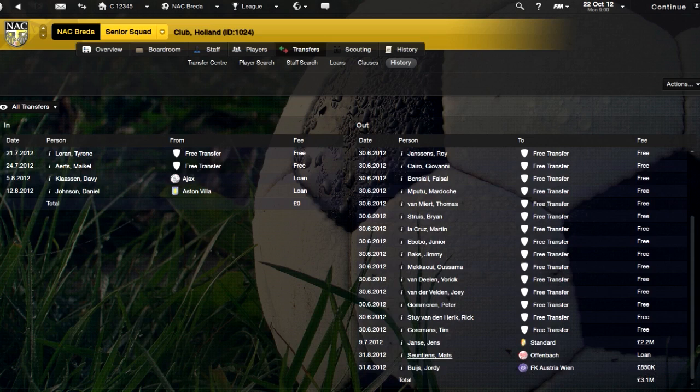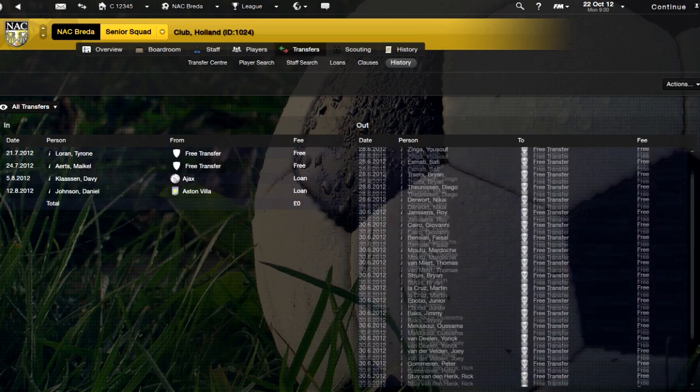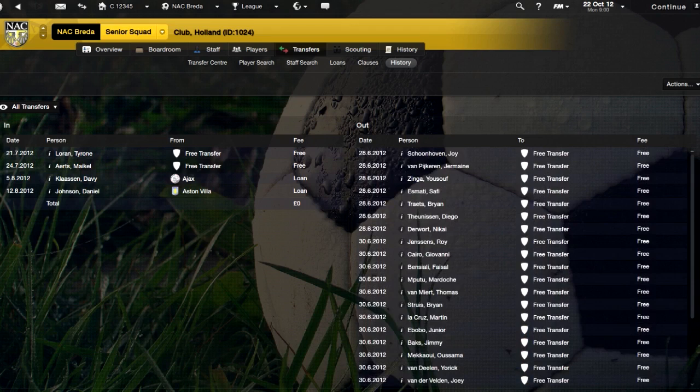We've got a youth team player out on loan — someone I want to keep, but he's not going to get first team football, so we loaned him out. Then Geordie Boyce went to Austria-Vienna for £850,000. Somebody made a bid for him and he wasn't happy that I turned it down. He's a first team player so I would have kept him, but he really wanted to leave, so I managed to get £850,000 out of that, which I transferred to my wage budget. All the rest are basically youth and reserve team players that I released.